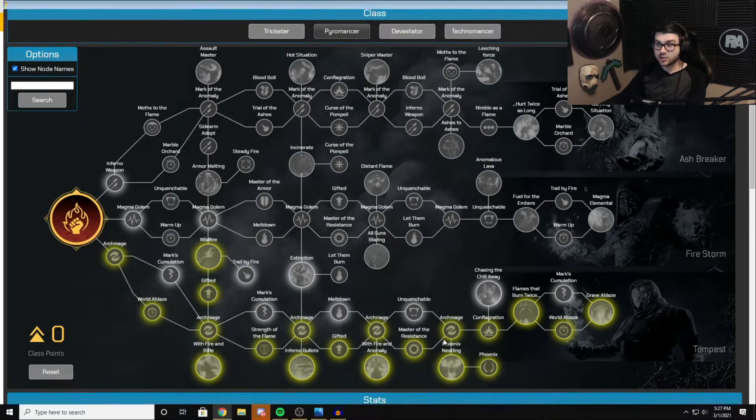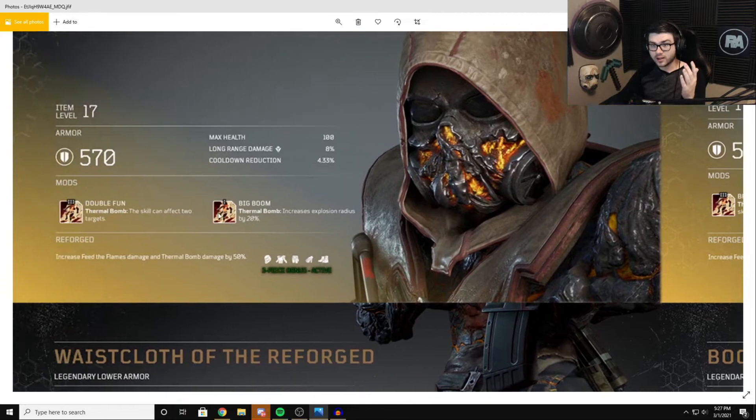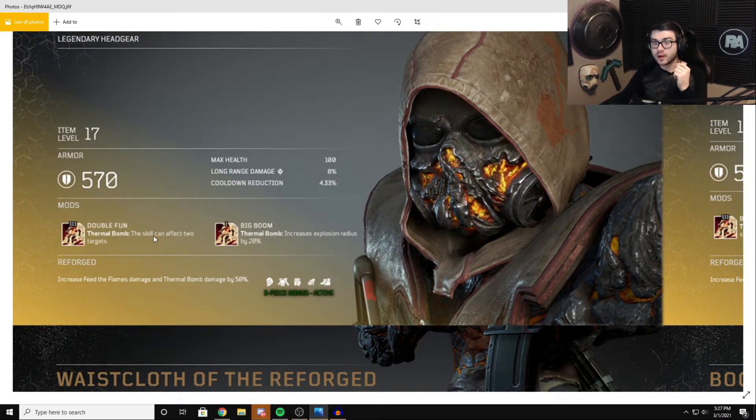Here's another treat — there's a legendary set specifically for this build. The helmet has Double the Fun: Thermal Bomb skill can affect two targets. My assumption is your Thermal Bomb is either going to split and hit two enemies, or chain to a second enemy. Essentially you'll have two Thermal Bombs per charge, and if you have the mod giving two charges you'll have four Thermal Bombs on a 7-second cooldown. The helmet also has Big Boom, which gives Thermal Bomb an increased explosive radius — so when you kill an enemy they'll blow up at an even larger radius.